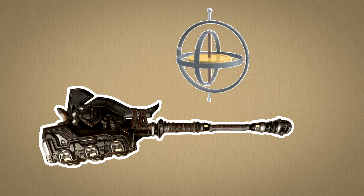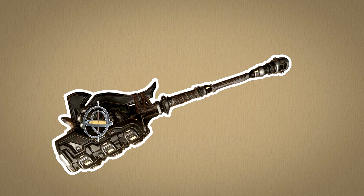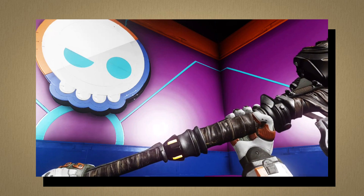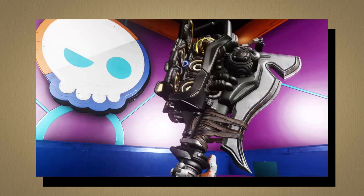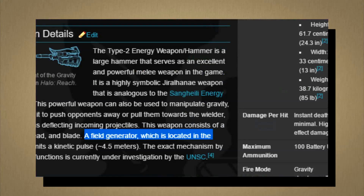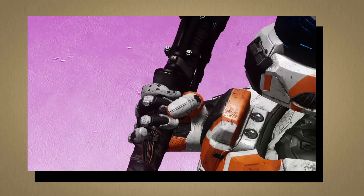Similar to the Needler, the Gravity Hammer might have a form of gyroscope inside of it. When the hammer is tilted at just the right angle, the thrusters will activate. In Halo 5, the idle animation for the hammer has you open the side of it and look inside, where there's this spinny thing that looks very similar to a gyroscope. But since the gravity generator is located there, it's most likely the gravity generator. But if you look closely at the Gravity Hammer, you can see wires running from the hammer down to the hilt.